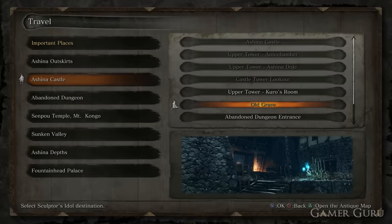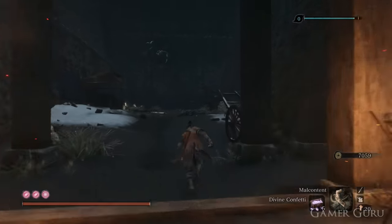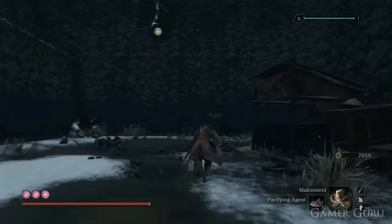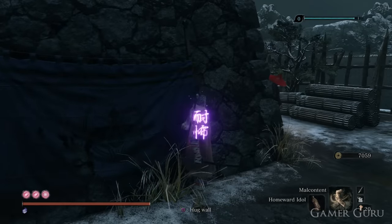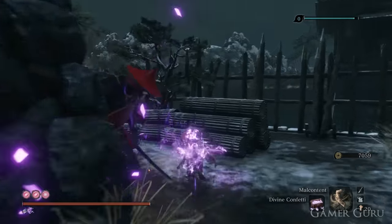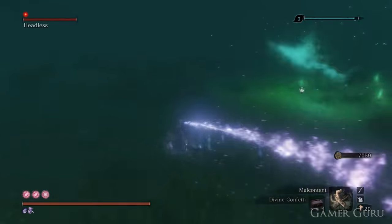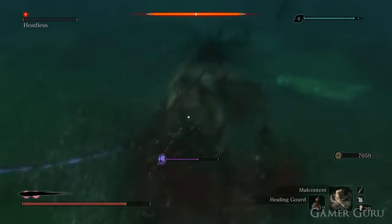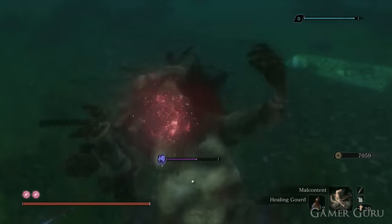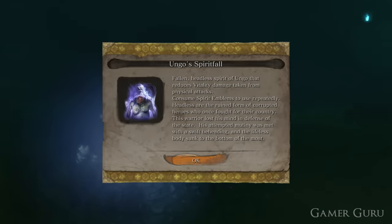The final two headless are ones we fight underwater, which is a cool concept since there aren't many underwater enemies. One can be found by going to the Old Grave Idol in Ashina Castle and backtracking to the moat. Dive in to the left and find the headless on the bottom. The advantage of underwater fights is they only have one HP bar, requiring only one deathblow. The disadvantage is we can't rebuff with Divine Confetti underwater, so we'll need to resurface to rebuff. Defeating this headless gives us the Ungo's Spirit Fall.